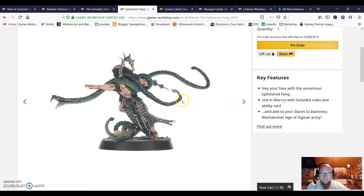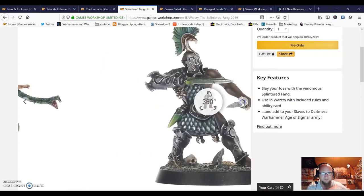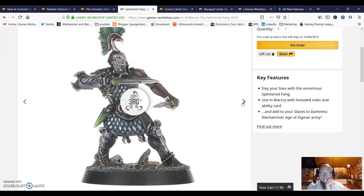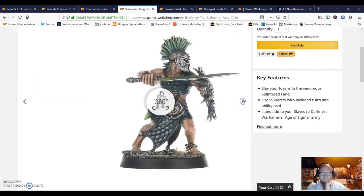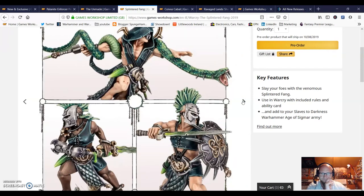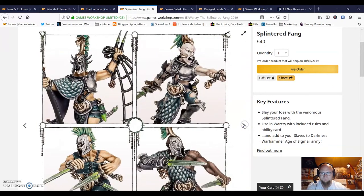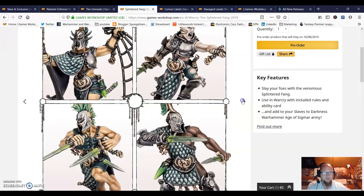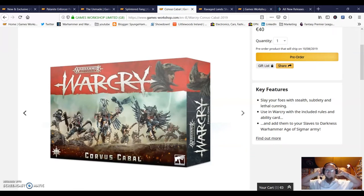I was a bit lukewarm on the Splintered Fang at first - they're kind of gladiator-looking, which is cool, but when you move along you see the connection they have with the snakes and it's fantastic, really well designed. The pose is awesome and you're getting more than just one guy - the snake is a big part of it too. There's a face guard, guys pretty armored up, and a base full of snakes. Actually I think it's just this one serpent caller guy with the snake. I'd definitely pick him up on his own. I always like models with shields too.